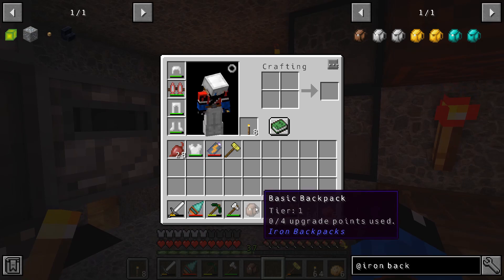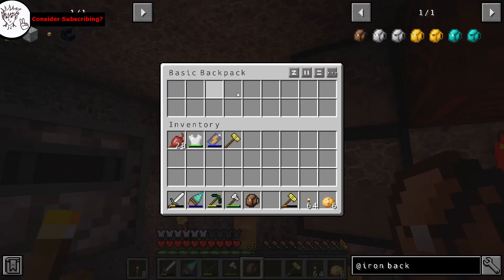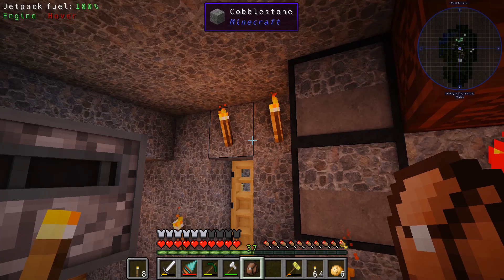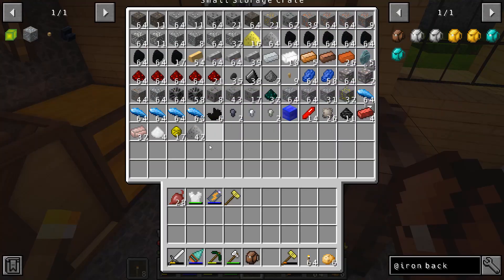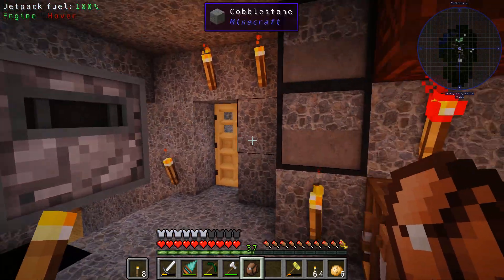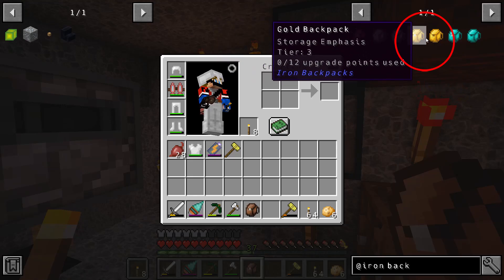First things first, I really really need to upgrade my basic backpack. It is horrible and does not carry enough at all. If I go into the inventory it only gives me a certain amount of slots. I'd like to upgrade that to have a lot more. We have a couple different options: the iron backpack, the gold, and the diamond. Unfortunately it's like ridiculous trying to find diamond - literally all of this junk and only five diamond.